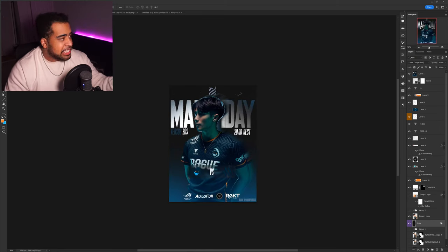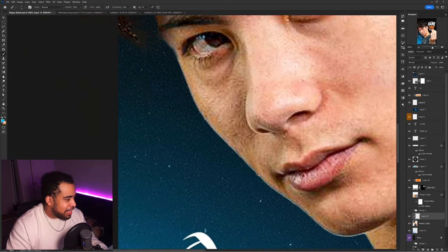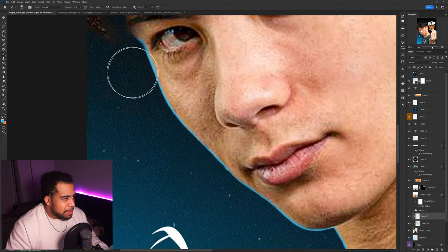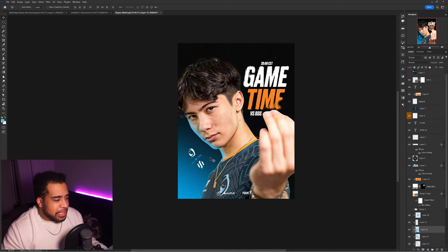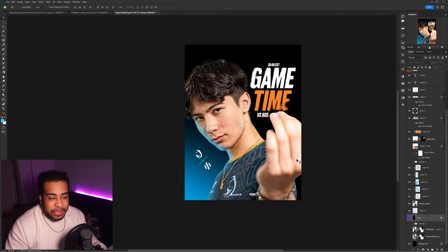One thing his project has that mine doesn't right now is those blurs or lights at the top. I will tell you right now — beginner or expert, those simple color flares at the top will instantly make your designs look like a literal beginner made them. That's not to say this is a bad composition, but those lights will make anyone think otherwise. He does have a blue light at the bottom so I'll at least do something similar — adding a nice little halo glow on his face with a lower opacity brush so the light feels more filled and realistic.